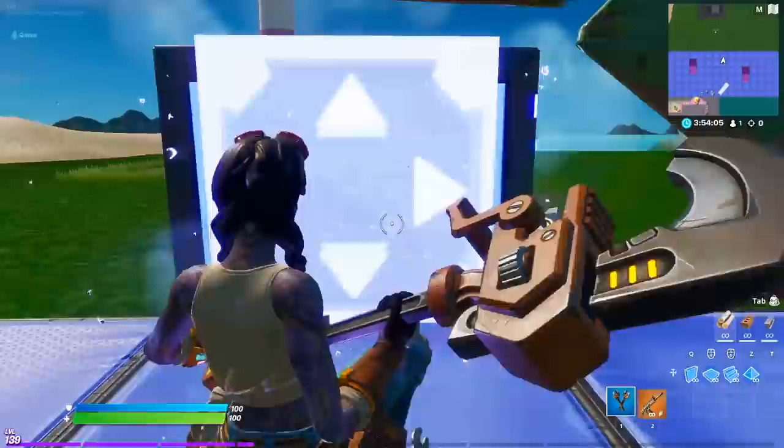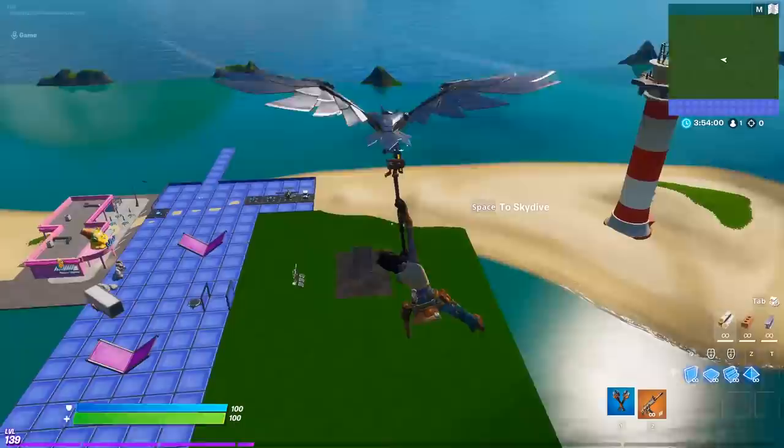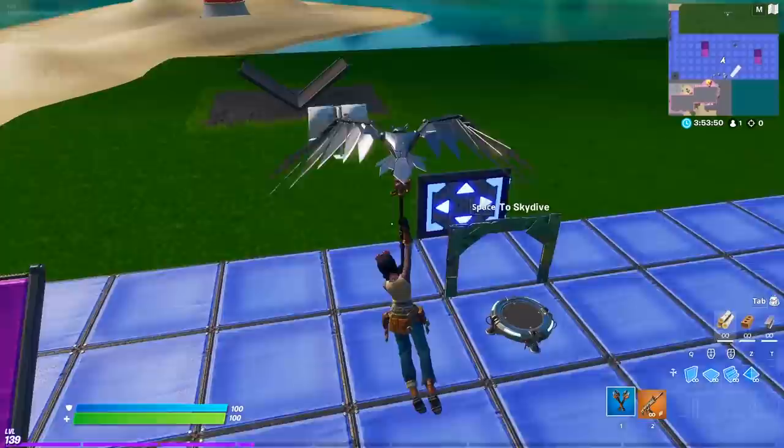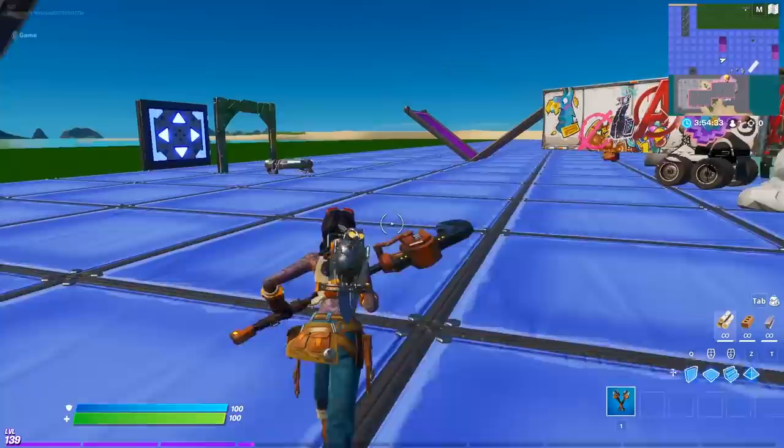Without the back bling equipped, I still have the animation of holding on to an owl for the glider. It's still there — you just don't have the owl gliding with you the entire time you're in the air. That's the only difference when you only have this glider equipped by itself. The owl does make noises too.